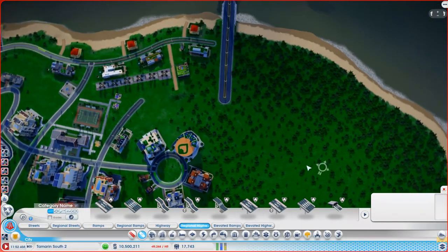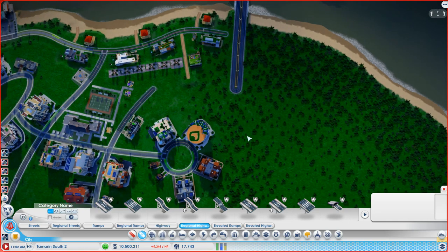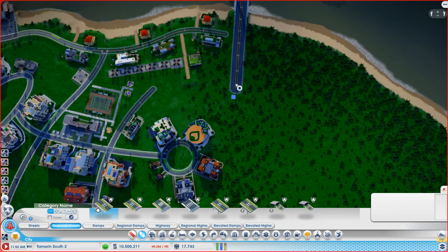Let's do down here first. I'm going to use the same British principle of using roundabouts — I'm actually going to use a roundabout. This is a regional two-lane roundabout. Does this automatically do a circle? Yeah it does. Horrible nasty circles. Oh my god, can we get it to do anything that doesn't look absolutely horrible? I may actually use one of these with the arc tool.